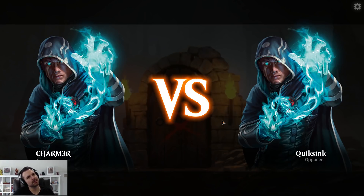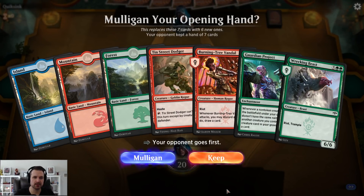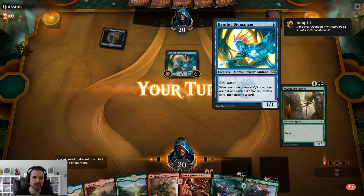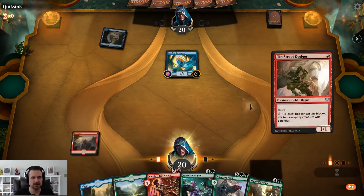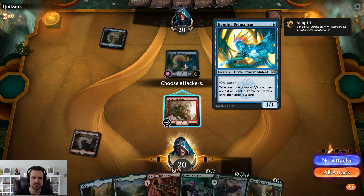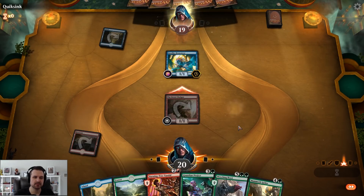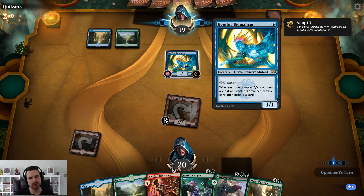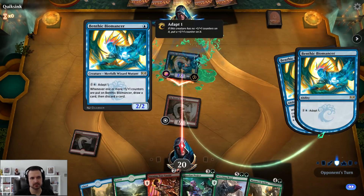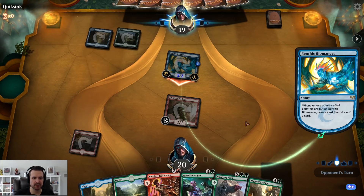We lose that game — we found our land too late and couldn't get the Ooze running soon enough. I'm not sure what I could have done differently; maybe I should have played another Ooze instead of the four-four. New game and my opponent immediately leads off with a rare — I don't know what it is about my luck in these sealed events. They can't adapt it though, and if they want to trade I'm okay with that. I'm pretty routinely running into people playing very good rares.